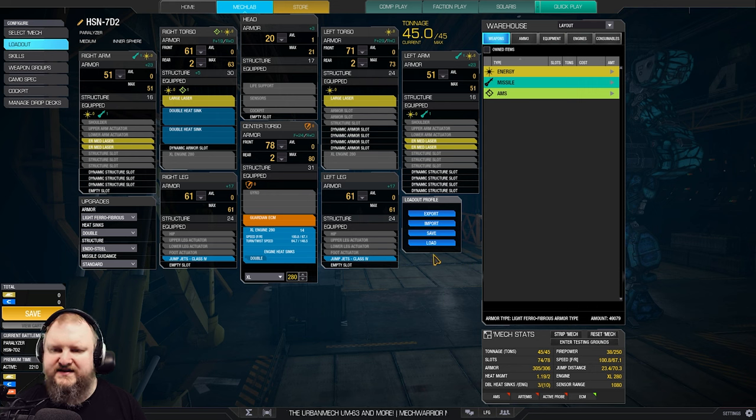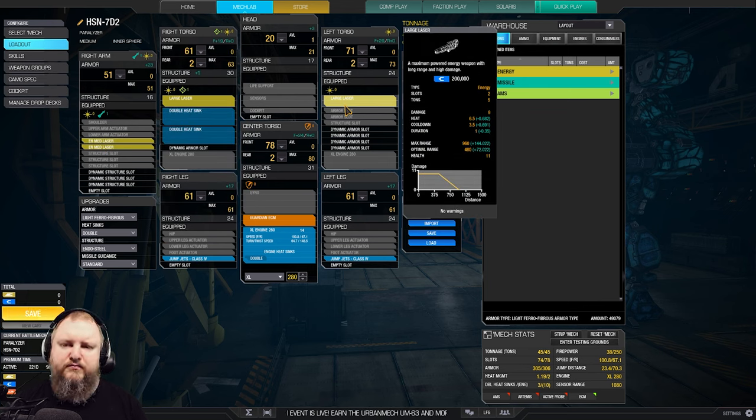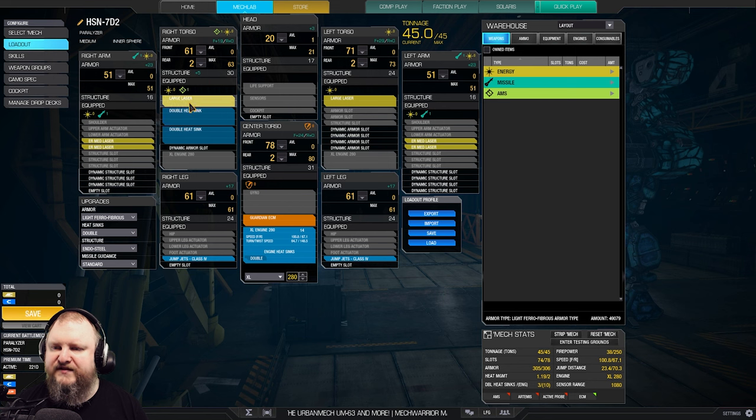Unfortunately we can't use full ferrofibers here, otherwise we'd be able to get a little bit more in. But overall I think we have a pretty good loadout. Speed is going to be 101 kph, we've got 23 meters jump distance, and a firepower alpha strike of 38 damage at an optimal range of about 415 meters with skill tree.